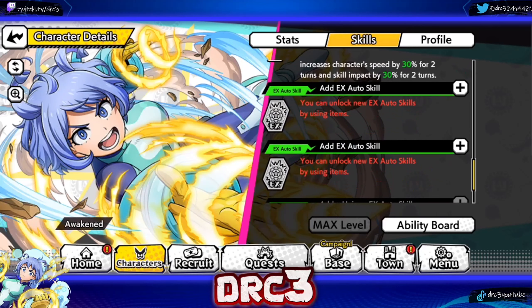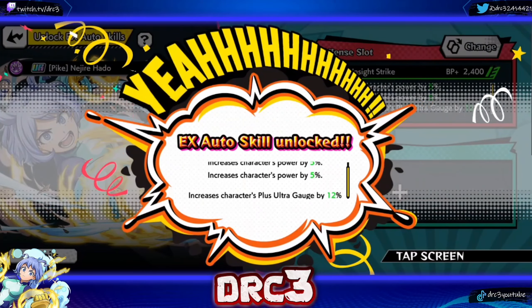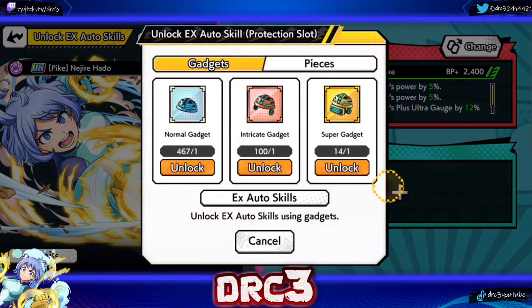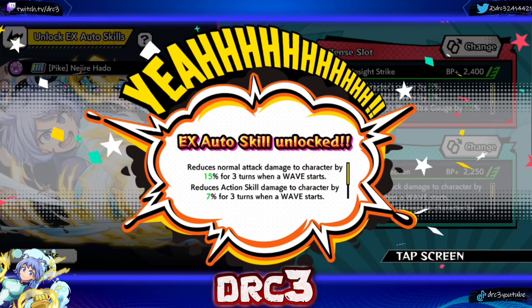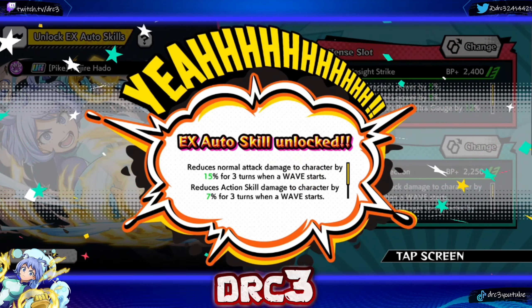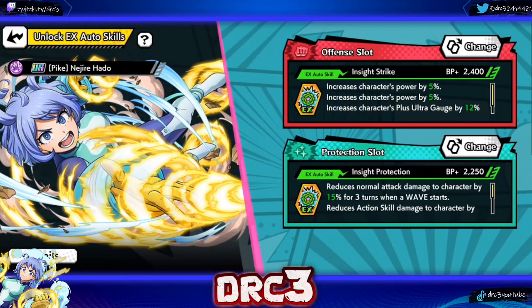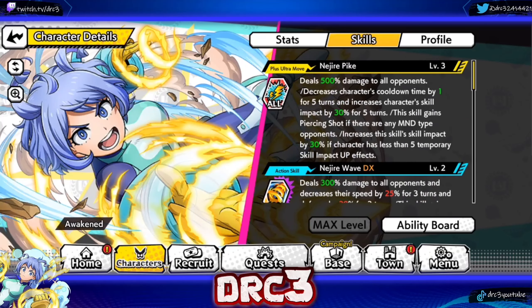To give an idea of how good this character is, I've been going against 500,000 or higher battle power teams with no EX auto skills on her. So we're rolling those right now. Power is not bad but I'll need to re-roll that later. The second one reduces normal attack damage to character by 15 for three turns and reduces action skill damage while restoring HP by 15 of damage dealt for three turns. Both are relatively low BP but the effects are generally okay for now.